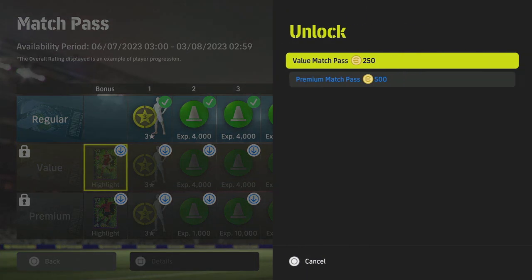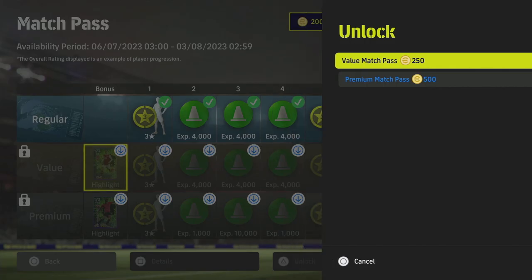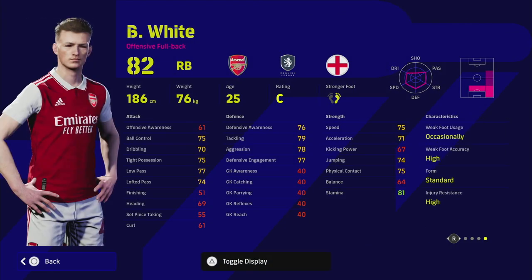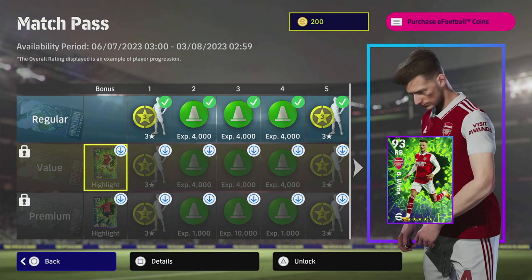For a card you can get from this pack, it is very good value, especially with the 50% off. I won't say he's an end-game level center back because he doesn't have Unwavering Form, which is a bit of a pity — if he did, he'd be a really nice card. But similar to Tommy Asu, he's listed as a right back but is a beast as a center back.